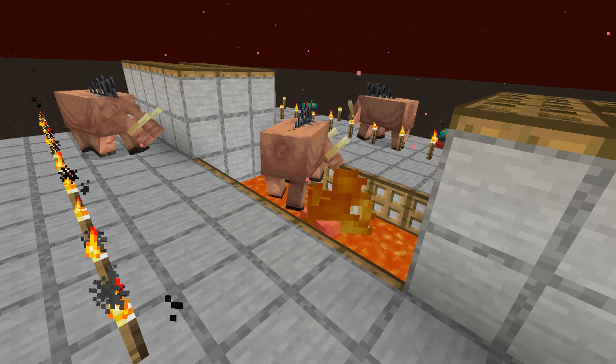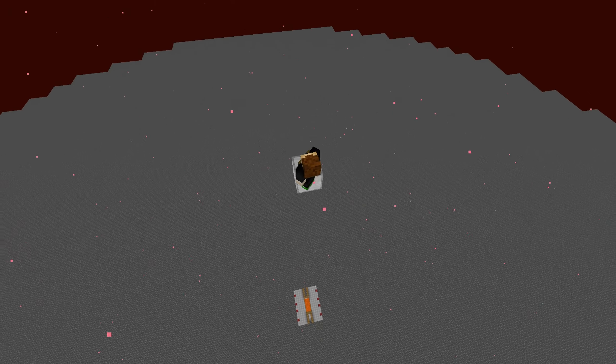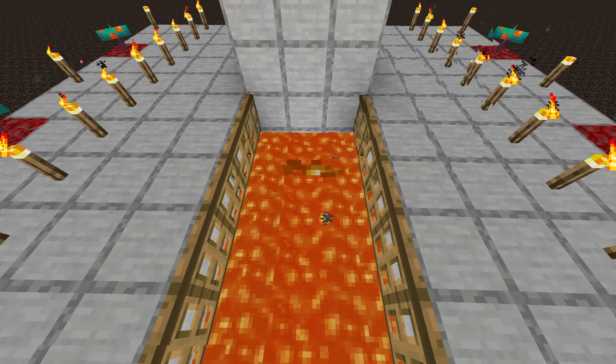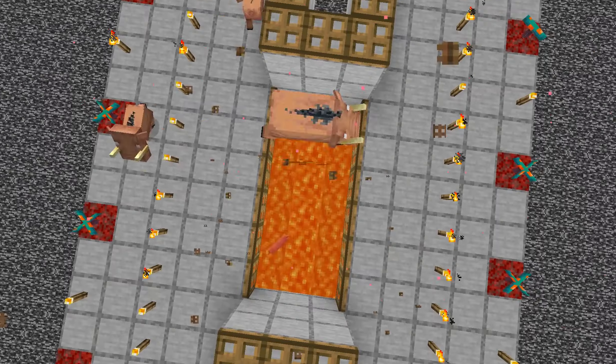Hoglin farms are probably the easiest way to get food in survival. You build them above the bedrock, AFK, and boom — you have food for days. The best thing about these farms is that if you use fire to kill the hoglins, you don't even have to cook the meat yourself. Now that's how you save loads of time.